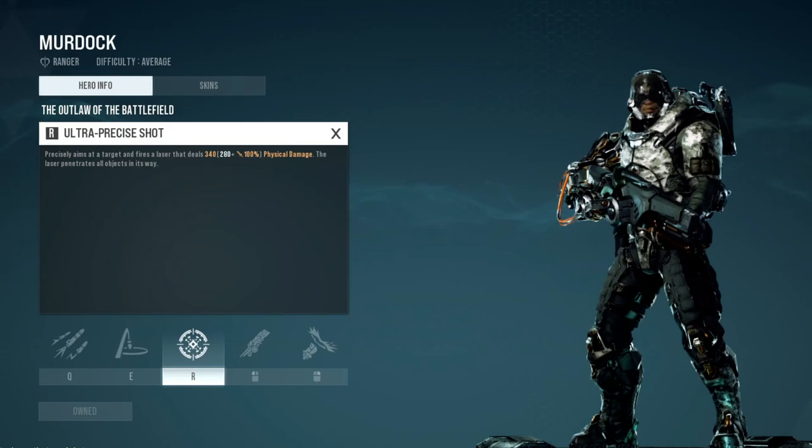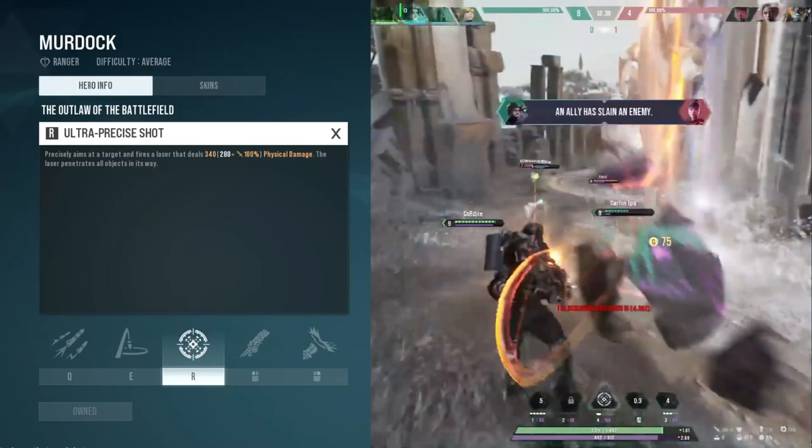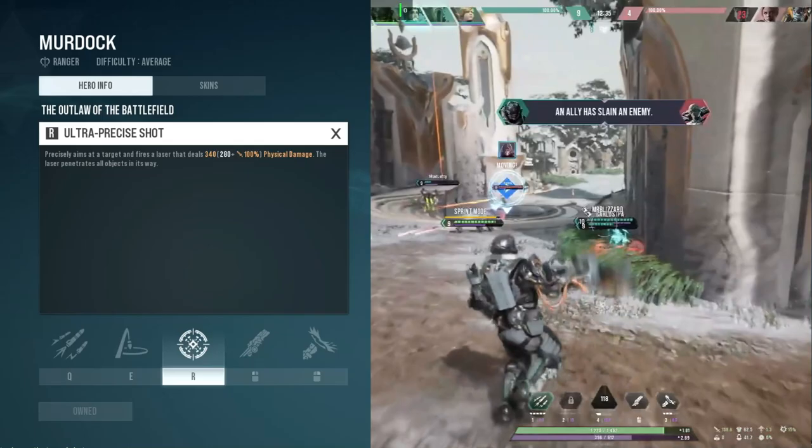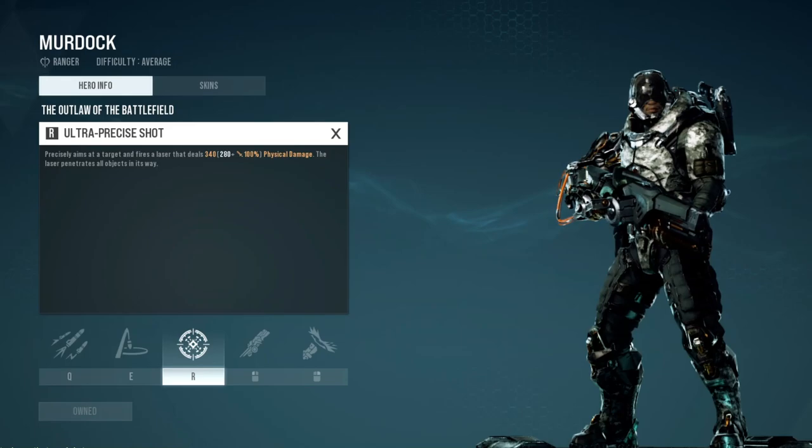The last ability, the one that everyone likes about Murdock, is his ultimate: Ultra Precise Shot. This ability is pretty awesome - it can go anywhere on the map as long as you have vision on them. Press this ability and it's going to go all the way through and hit them, bypassing everything. It doesn't lock on, so you do have to aim it. This is a really great ability to help out another lane if there's someone that's weak in the solo lane or middle lane, if they're jungling, or if your team needs damage while you're still trying to get your farm. You can use your ult to shoot them from across the map to help or possibly get a kill without leaving your lane. This ability you want to max whenever you can.